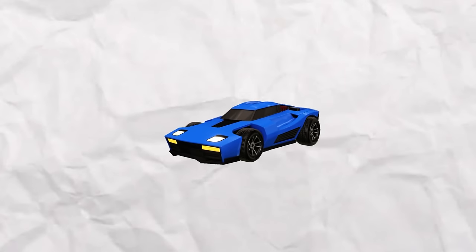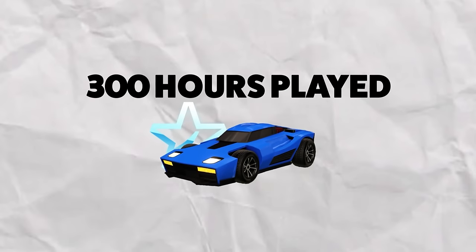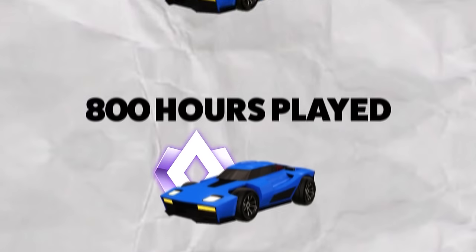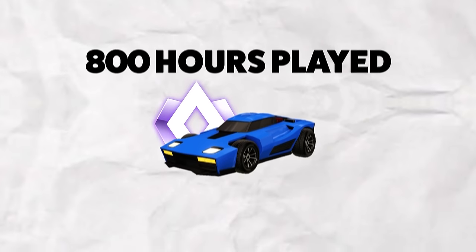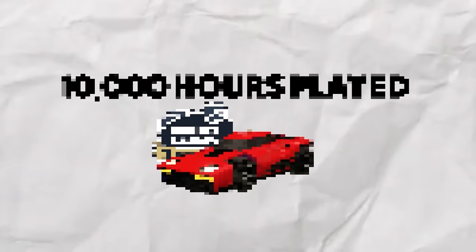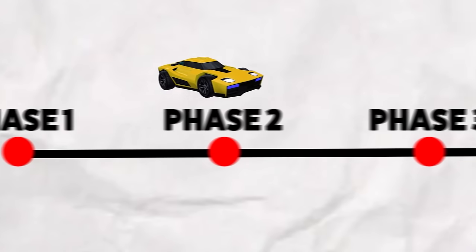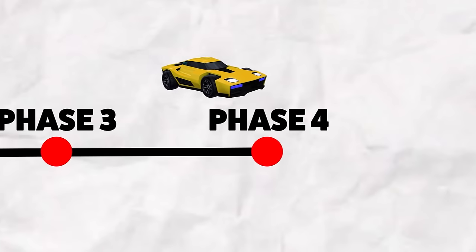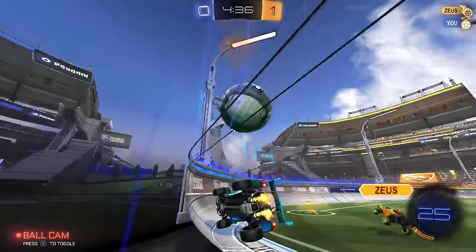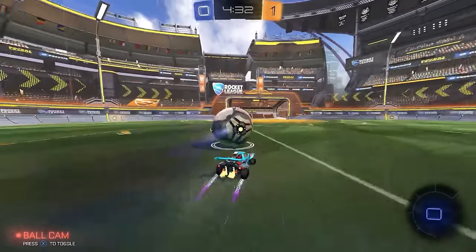First up, sitting at one hour played, we have a bronze player. After that is a plat with 300 hours. Then we move on to a champ with 800 hours. Then an SSL with 5,000 hours. And last is the final boss, a pro player with 10,000 hours. These five players will go through four different phases that will test their Rocket League abilities so that you the viewer can see just how different the game looks based on the amount of hours you've played.